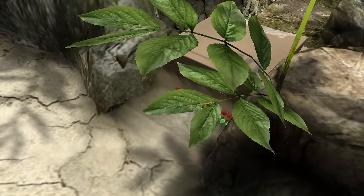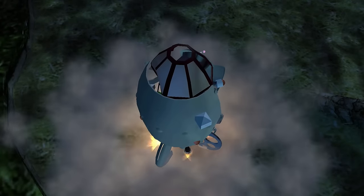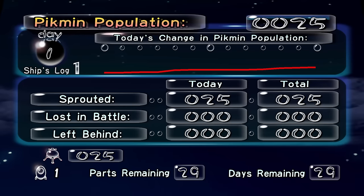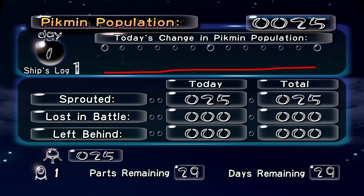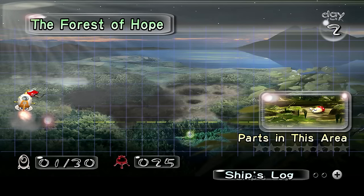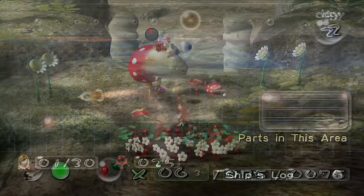After growing enough Pikmin to push a box out of the way, we collect the ship's first part, allowing us to fly up into orbit during the harsh nights. The first day at the Impact Site has no dangers, as it acts as the game's tutorial stage. That soon changes, as the very next day opens up a completely new area — the Forest of Hope — and it's here where we start to learn just how dangerous this planet can be.